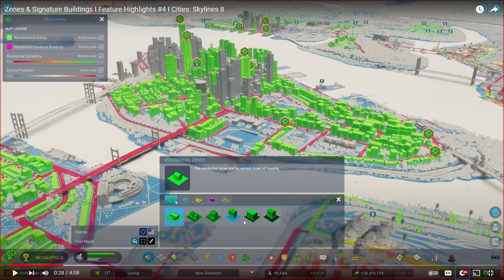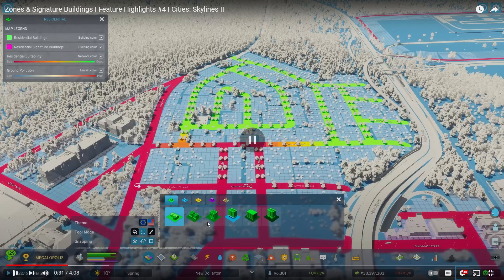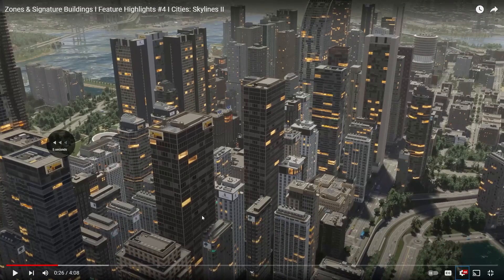We assumed it was low, medium, and high density residential, offices, industry — and we kind of found out the purple was offices. But is this the first time we're seeing that if you click on residential zoning you've now got six different variations? You've got residential buildings in green, residential signature buildings — no idea what those are yet — and the residential zones are for various types of housing with ground pollution considerations.